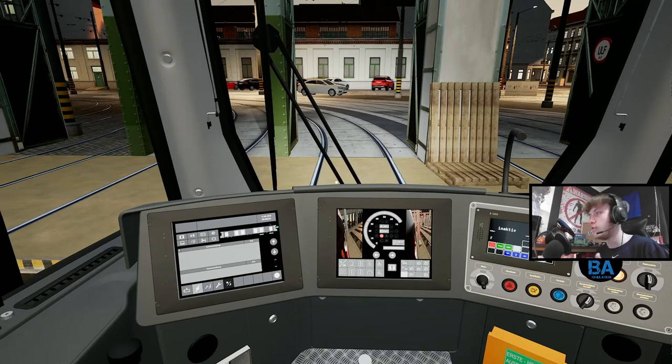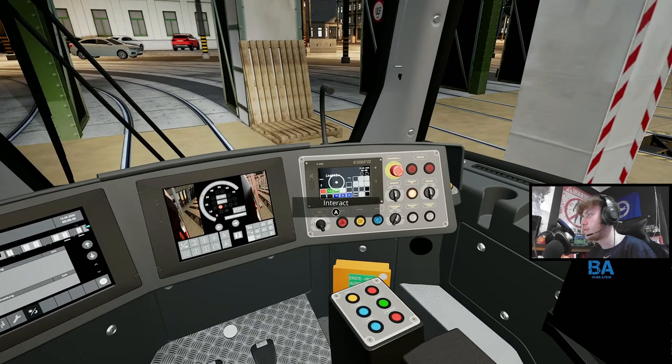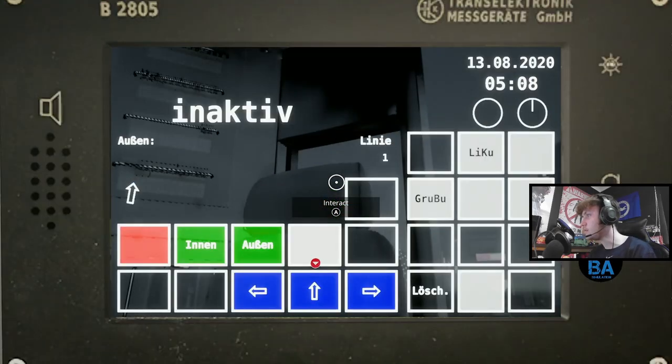Now we're going to come over to the IBIS system - think of this as the PIS. We want to get the TMS and then PIS set up inside. Interact by pressing Triangle or Y, come into here, and you'll see it's all flashing and says 'Inactive'. You've literally just got to click any button on there.